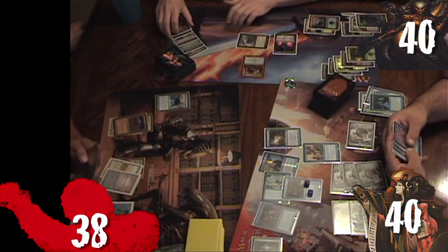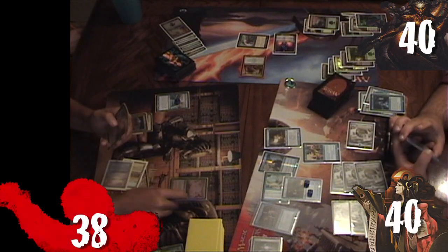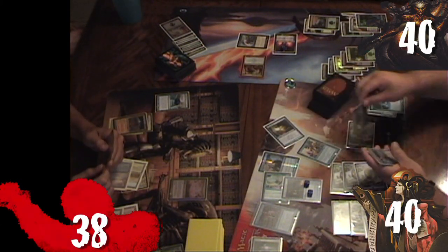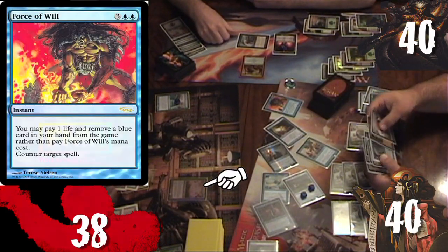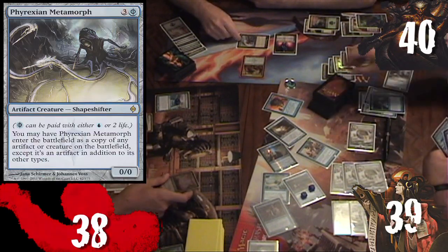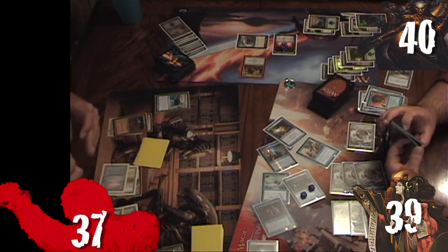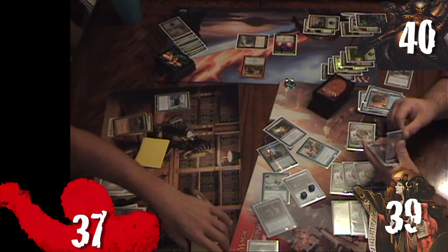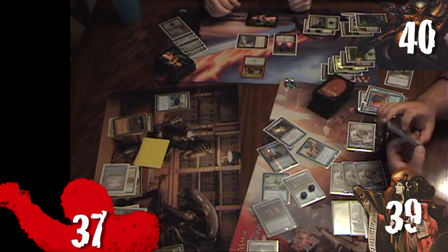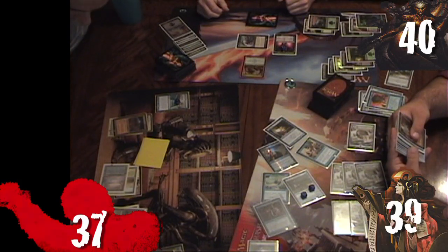Kyle untaps, removes a time counter from Ancestral Vision, and draws his commander. He attempts to recast Child of Alara, but Ronnie taps five Wizards drawing that many cards, then casts Force of Will for free — paying one life and exiling Phyrexian Metamorph — to counter Kyle's commander. Kyle plays and cracks a fetchland for Scrubland, then contemplates conceding to fizzle the Chronologist's effect before deciding to fight on.